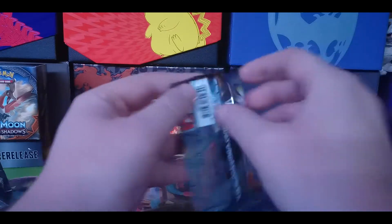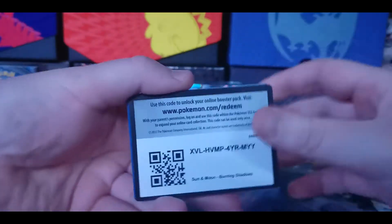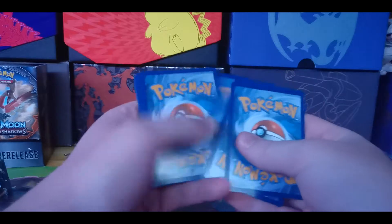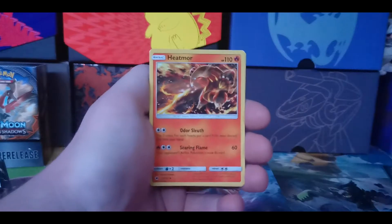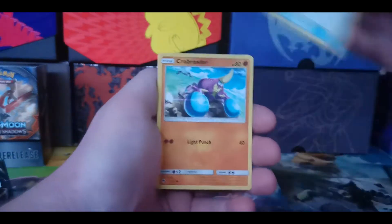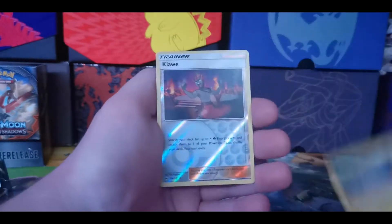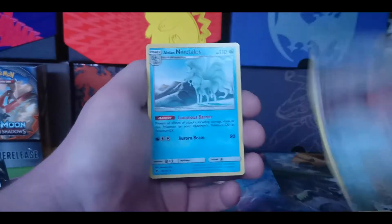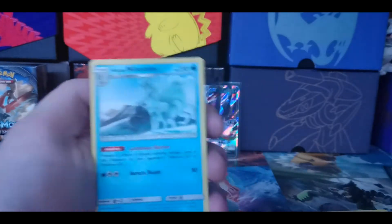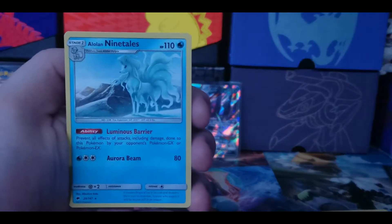Last pack here. Let's see what we get — I have a code card there, with four to the front. We have a water energy, Tormenting Spray, Heat Rotom, Weakness Policy, Krabrawler, Stufful, Inkay, Duskull, and Tynamo on the end. And an Alolan Ninetales — at least that is a very fresh, crisp looking art there.